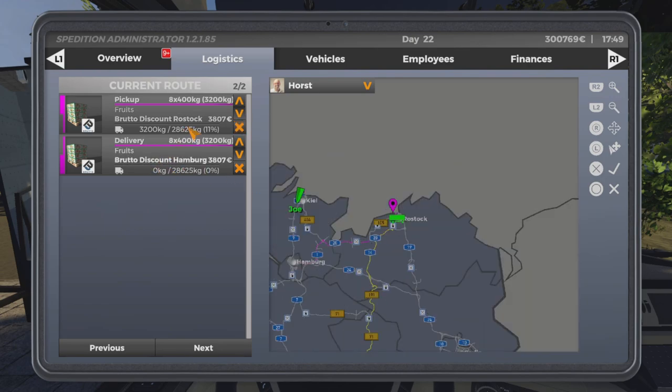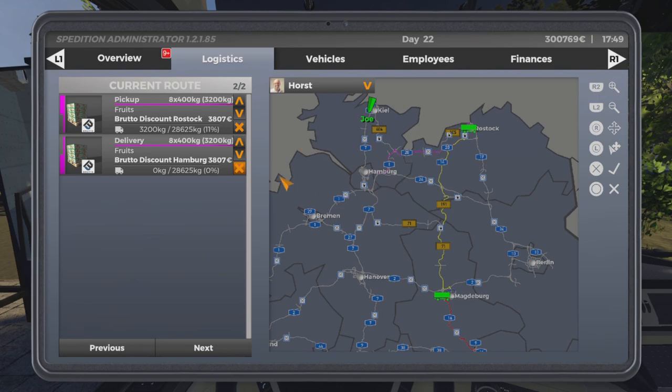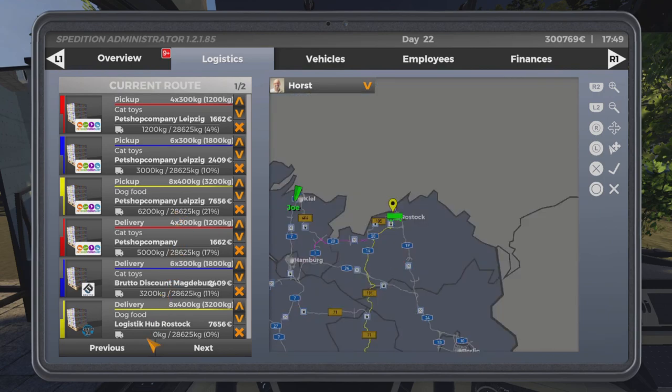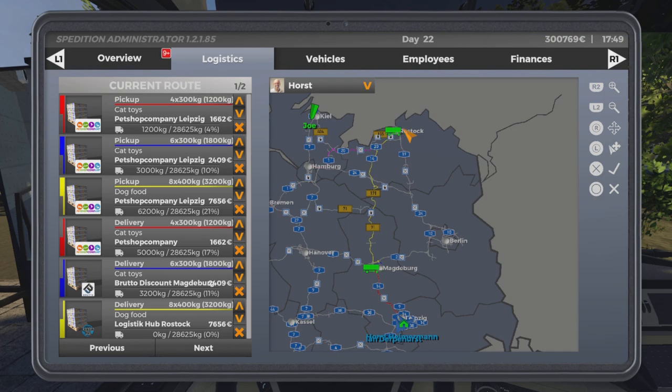Each delivery or pickup has a colour. This one's the purple one, so you can see it going across there. The previous one was yellow — so you can see that pickup then delivery. He picks it up in Magdeburg and takes it up to Rostock.